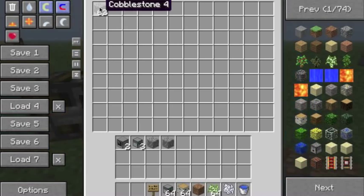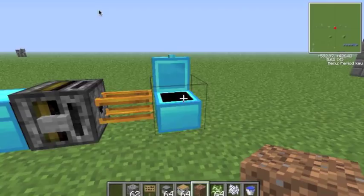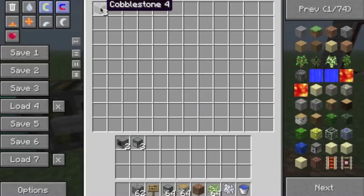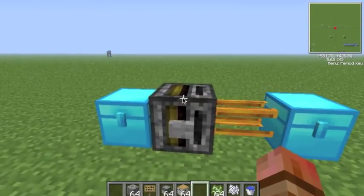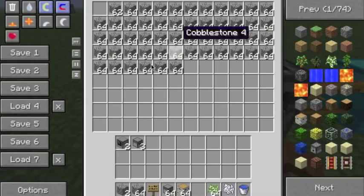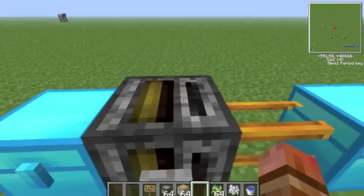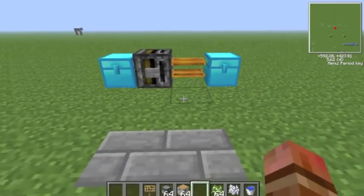However, let's just put in two cobblestones into this filter and remove this. We press the button, and we note that only two cobblestones came out. Now if we put dirt into the filter, note that there's no dirt inside this chest here. So when we press the button, it'll try to pull out dirt, but there's no dirt in here, so it won't pull out anything.